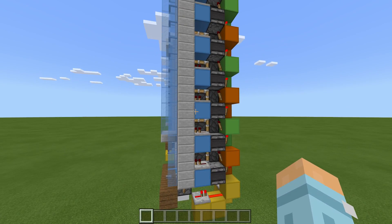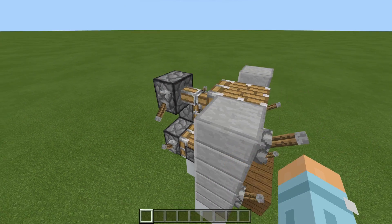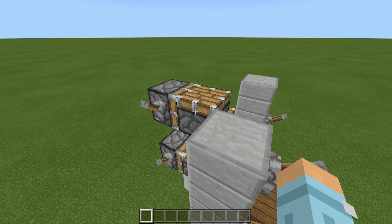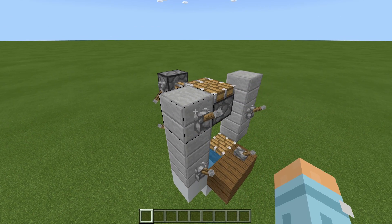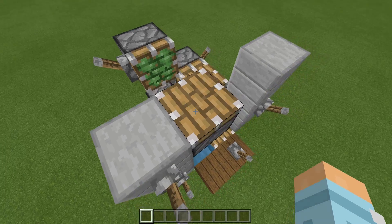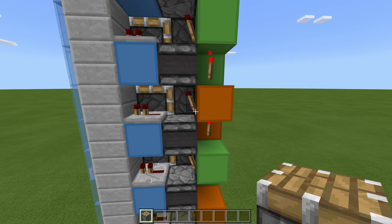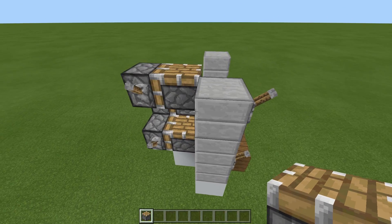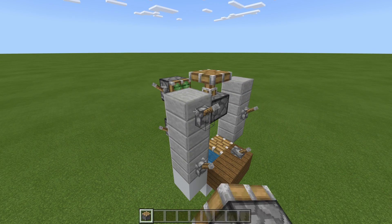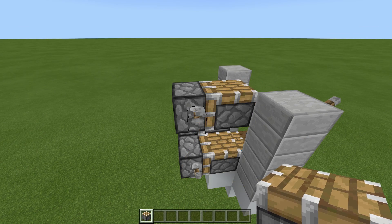Another problem I encountered being this compact is the final retraction of the regular piston. Normally this one extends, then this one extends, then this one retracts, and then this one gets pulled back. But what was happening was this one extends, this one extends, but then this one retracts too early, and this one retracts leaving the piston out. To get around that on the hard version, I used an observer - so this one extends, then this one, then this one retracts, then this one retracts, and then the observer would pulse about three to four ticks later and retract the last piston.